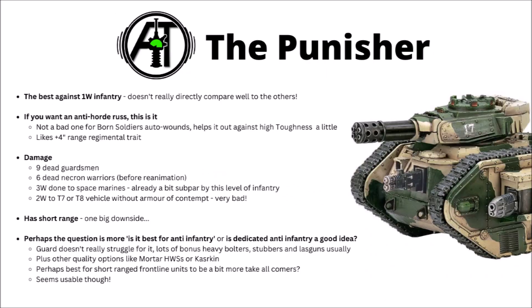Moving on, next up we have the Leman Russ Punisher, which just maybe doesn't fit in with the others quite as much, as it's trying to do a very different job: mowing down light infantry, as opposed to stacking hurt on heavy infantry or vehicles. Obviously with damage 1 attacks, the Punisher is by far the best against one-wound infantry. If you want a Russ to deal with horde troops, this is it. It could be quite nice with the Born Soldier's auto-wounds on sixes, which would help it against high toughness a bit. Damage-wise you'd expect around 9 dead Guardsmen, 6 dead Necron Warriors before reanimation, or about 8 wounds on Space Marines — already a bit subpar for such an expensive tank — and only about 2 wounds to Toughness 7 or 8 vehicles, even with all those shots.